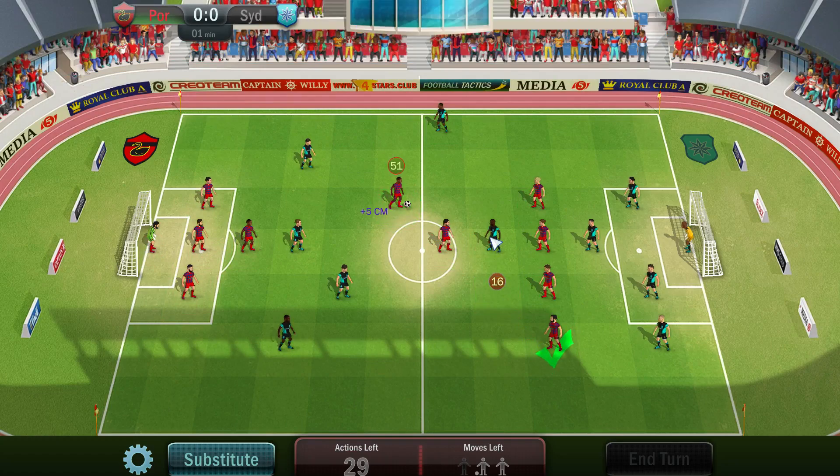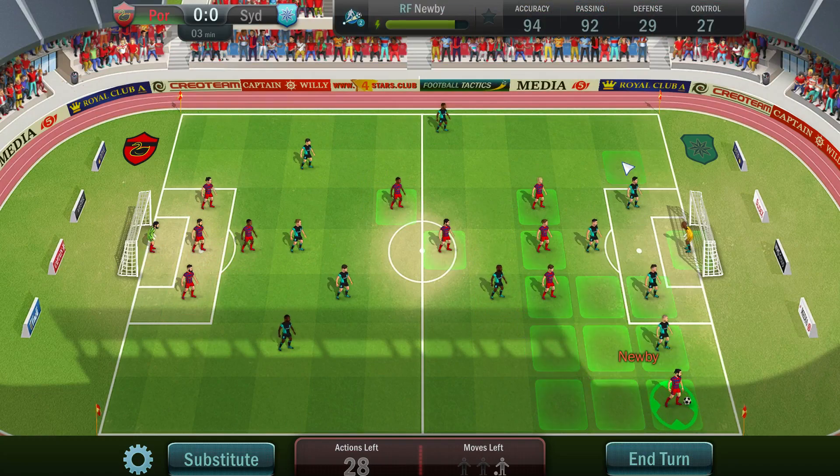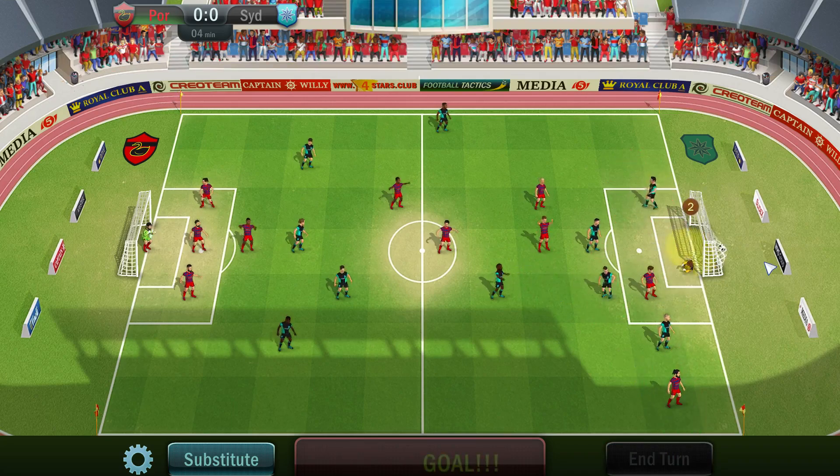We should hopefully be able to get past these interceptions all the time. Newby should be able to cross for Grayson nicely here — 50 because of his single header ability, 80 versus 111, it's just his control. One of the best options we've got. Beautiful.